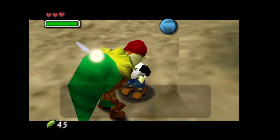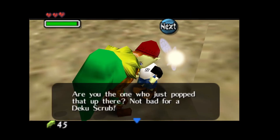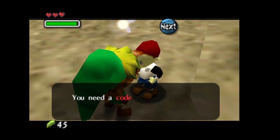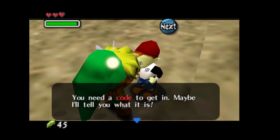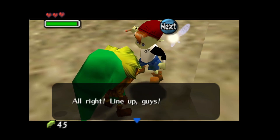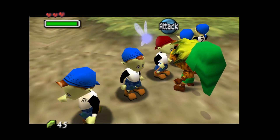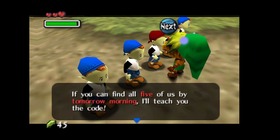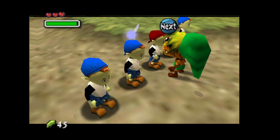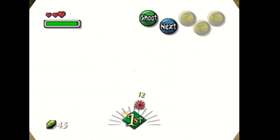Come over here — I think his name is Jim. Talk to Jim. We want to join the Bombers group, so we're going to need a code. They're kind of annoying, but they're not too hard to find.